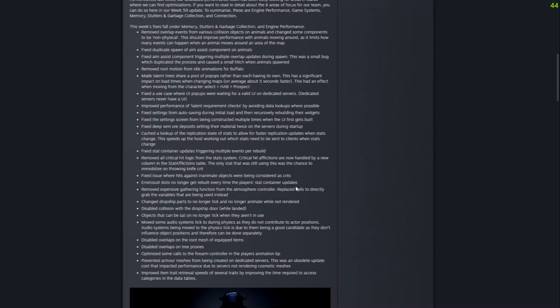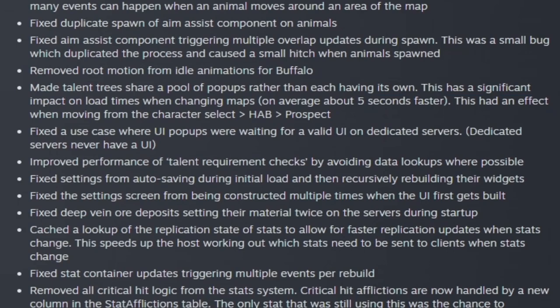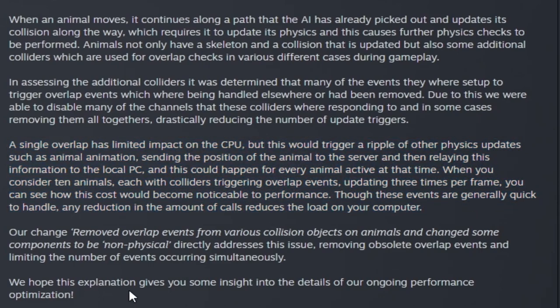This week's fixes fall under memory stutters, garbage collection, and engine performance. They explain several items, for example fixing the use case where UI pop-ups are waiting for a valid UI on dedicated servers — and dedicated servers never have a UI. The talent tree now shares a pool of pop-ups rather than each having its own, which has a significant impact on load times when changing maps, on average about five seconds faster. Part of this week's optimization has also been focused on reducing the performance costs of animals and their AI, broken down into three categories: processing the animal AI, updating them, and updating their collisions.